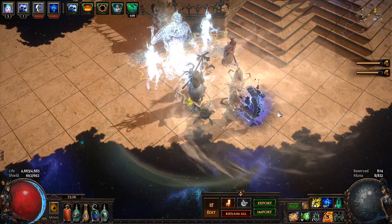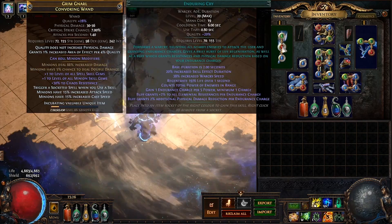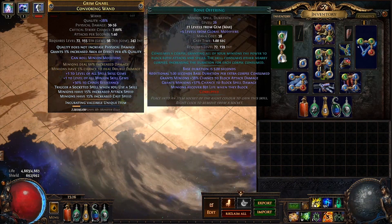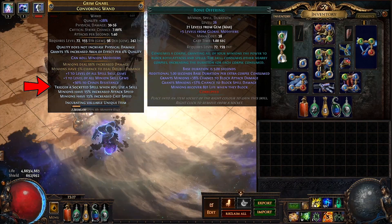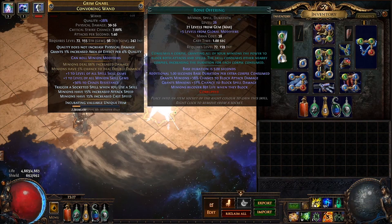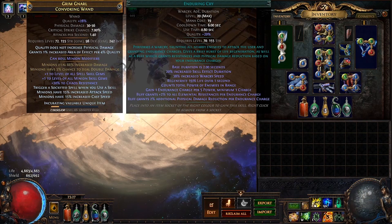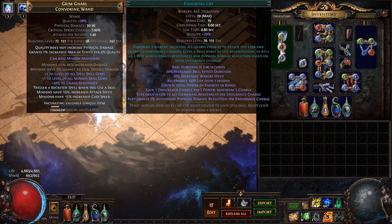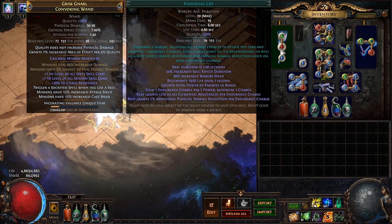Let's take a look at our gems. In our weapon, we are using Desecrate, Enduring Cry, and Bone Offering. Desecrate plus Bone Offering are used in combination with trigger socketed spell on skill use to automatically spawn corpses and proc the Bone Offering effect. Enduring Cry is socketed in the weapon due to its great survivability increase and because I ran out of sockets. If you don't want Enduring Cry, feel free to swap it out for either Carrion or Stone Golem.